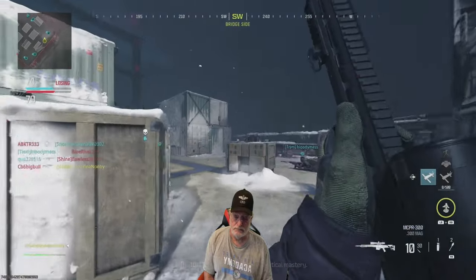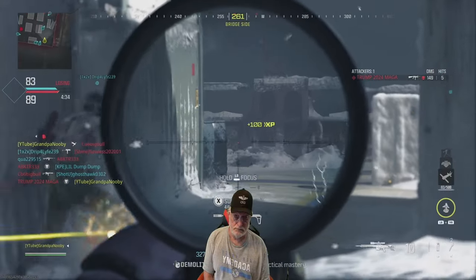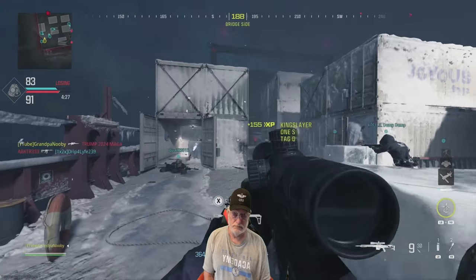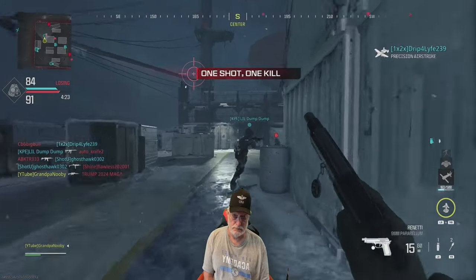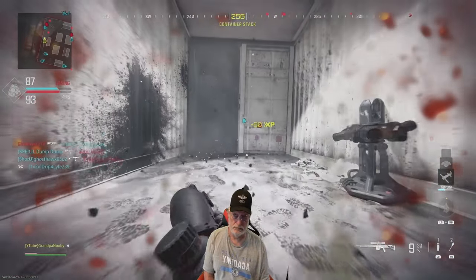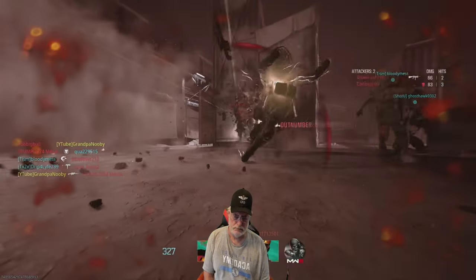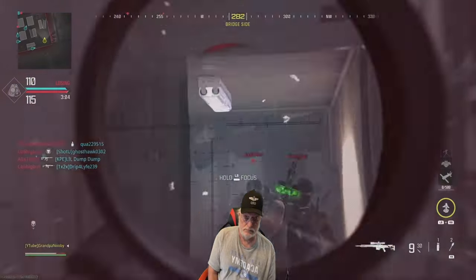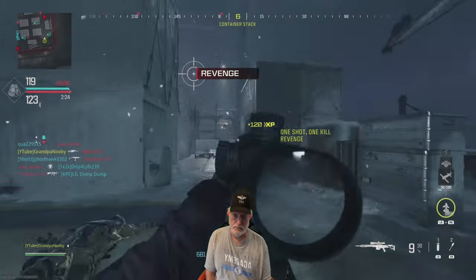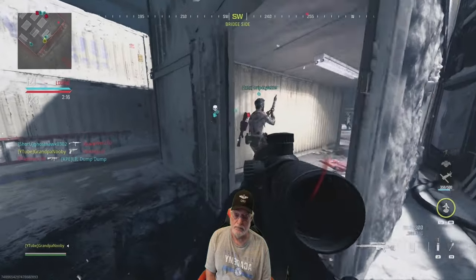There are some maps where I do use a scope. Along with the bare-bones MCPR 300, I also have a bare-bones Rennetti as my backup, and I'm using the quick grip gloves so I can switch to it quickly. To me, that's kind of a bare-bones configuration. There come some people that don't see me — oh, that should have been a collateral. And Grandpa buys the farm. I'm not going too badly with this weapon. There's the Rennetti hip shooting — it's an awesome weapon.